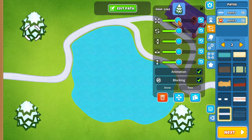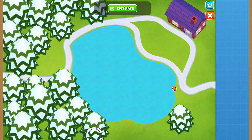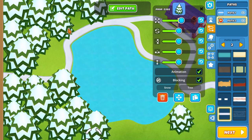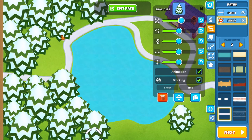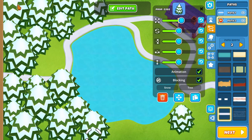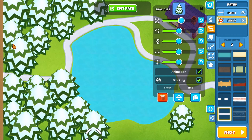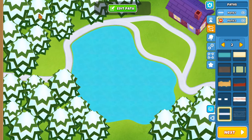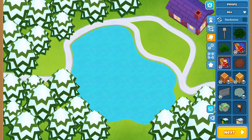Next I want to get the forest set up, then start thinking about other details. One thing I always mention when using a lot of trees is to leave a little bit of space between them — if trees are too close together it looks unnatural. In real forests trees won't be stacked on top of each other. Also, make some trees slightly smaller and slightly bigger because not all trees are exactly the same size.